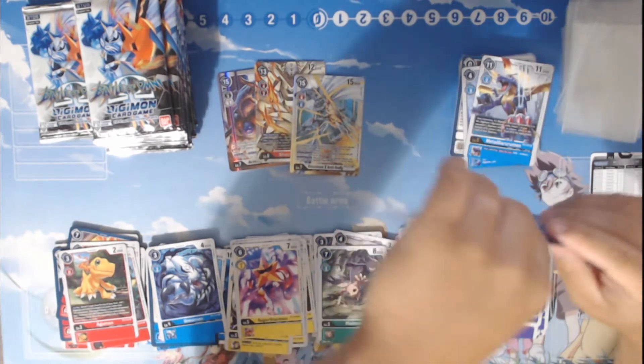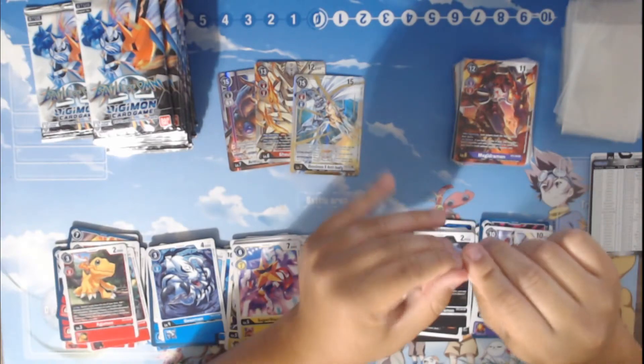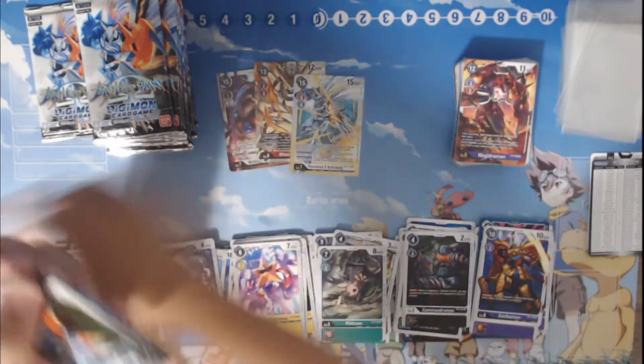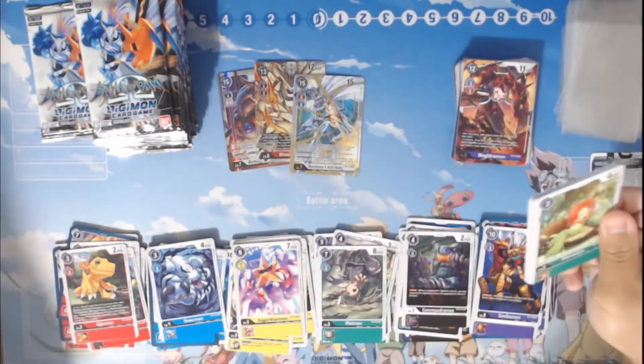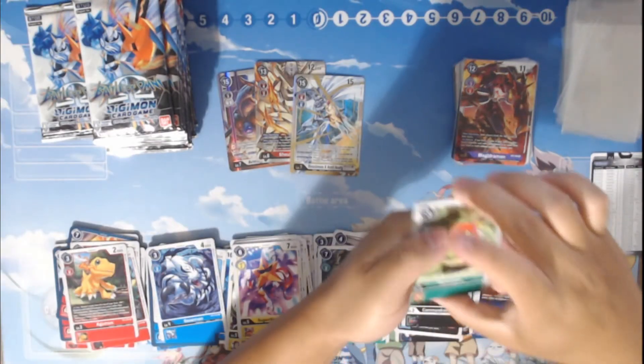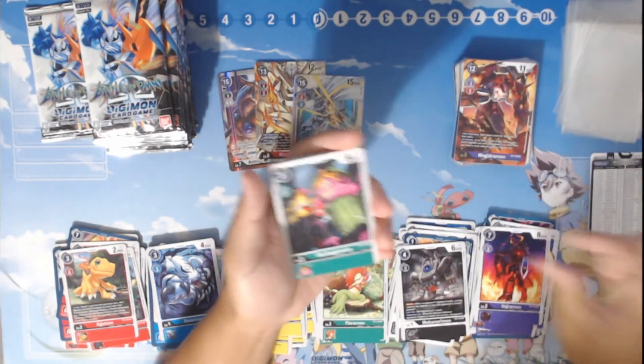Can we get any more foils from this side of the box? We've got two packs left, so that means we've got a whopping six foils left. That could be in this side of the box or the other side. I think we'll see four foils from the left side and then five on the other side.